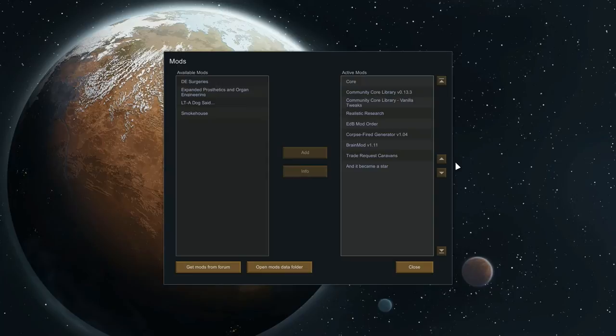This is going to be based around the Realistic Research Mod Pack. I'm also going to play with a few other ones. The Realistic Mod Pack requires the Community Core Library installed. I've got Vanilla Tweaks installed as well, which is a few little tweaks and fixes. One of the things it gives you is the Refrigerated Hopper, which I've yet to use because we don't tend to last long enough in my previous series.